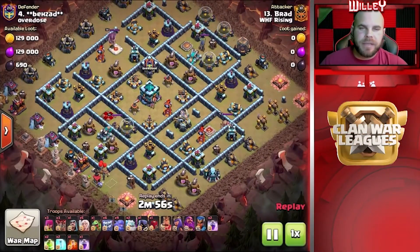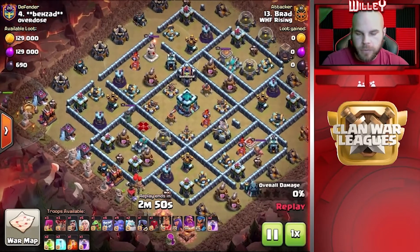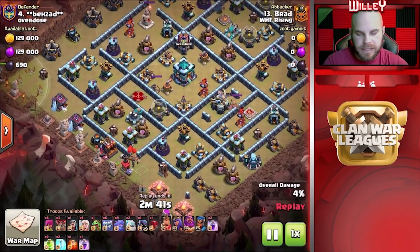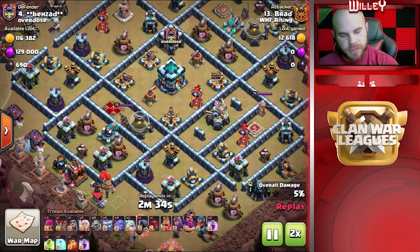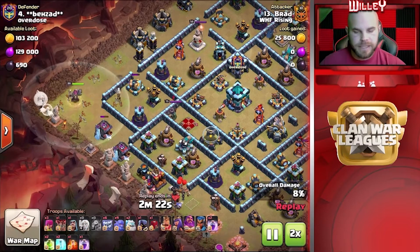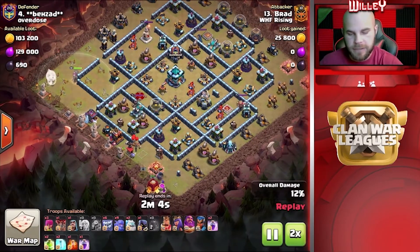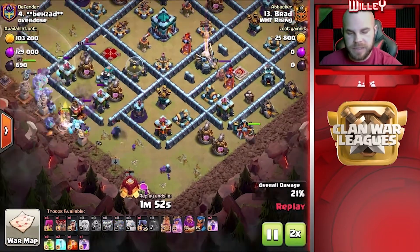This time we've got Brad coming in with a Yeti Smash. He's going to start the Warden over here at the nine o'clock corner, working on getting that entire corner cleared out. That's going to allow him to put the King and Siege Barracks down at the bottom, with very nice pathing to send the Yeti Smash straight into the core of the base — jumping right behind that Scattershot to open up the middle. As the Warden works with the Baby Dragon and gets those Healers down, quite a bit is taken out already. The Warden works through the Wizard Tower and Air Defense. Now the Siege Barracks comes in at six o'clock, getting through those camps — that already sets up a very nice funnel. The Pekka and Wizards continue clearing buildings.